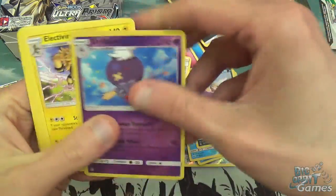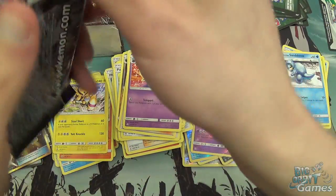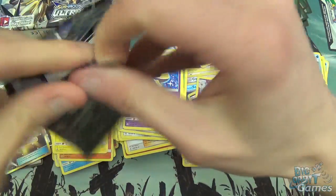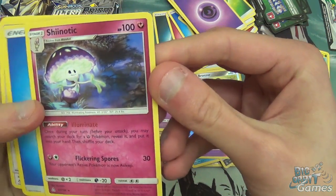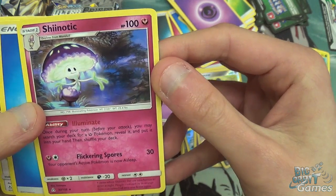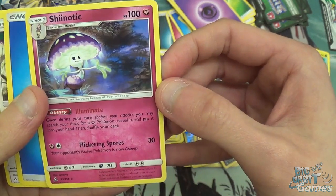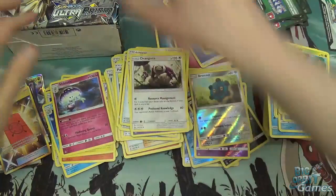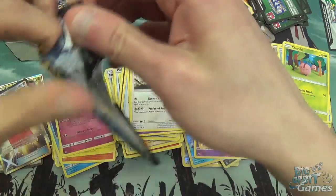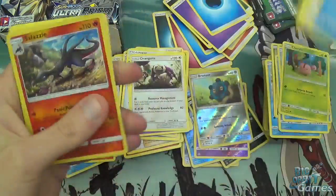I think we've seen pretty much every single one. Drifblim, Electivire, Psychic Energy, Cosmoem, Riolu, Yanmega. It feels like quite a small set in regards to the number of commons, but there are still quite a few cards we haven't seen from the higher rarities. Bronzor, Shiinotic — new Fairy type. Once during a turn before you attack, you may search your deck for a Fairy Pokemon, reveal it, put it into your hand, then shuffle your deck. Quite nice actually. And Flickering Spores: your opponent's active Pokemon is now asleep. The attack's not great, but you can just search for the fairy Pokemon you need — whether for evolution or to bring in your big GX to blast your opponent out of the water.